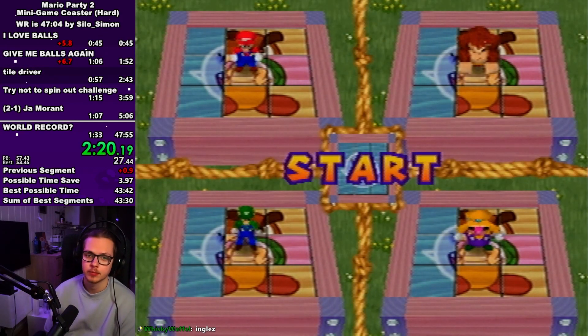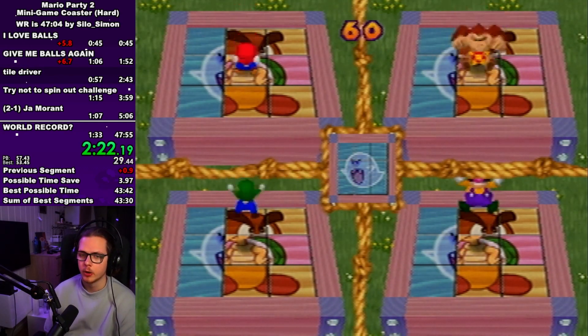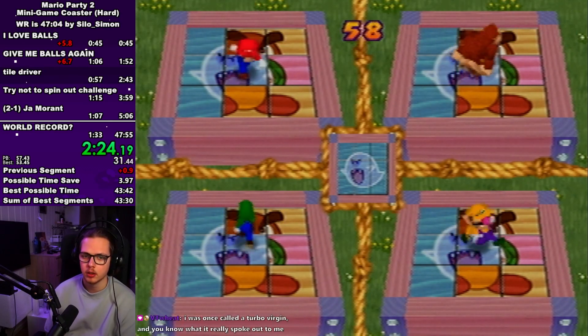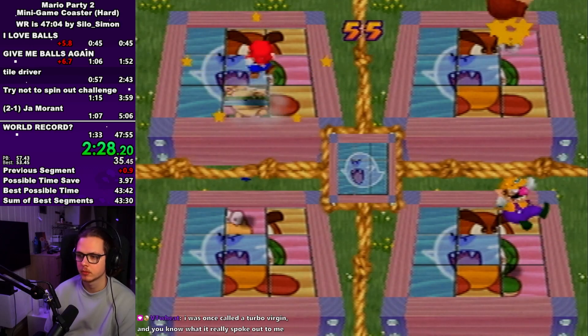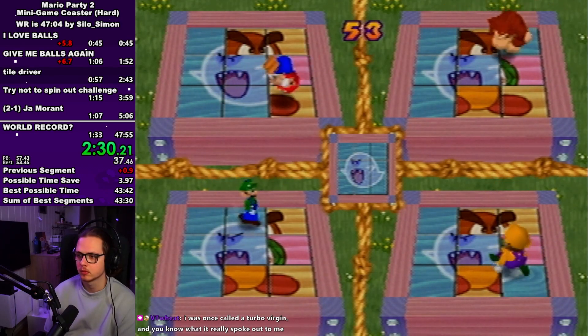In pile driver your only goal is to ground pound — just try and get the lowest number of ground pounds possible. You can lose around 13 seconds to pure RNG, so just pray that you get a good board.